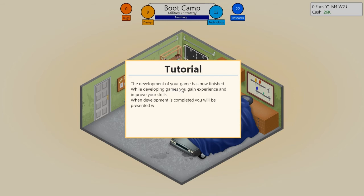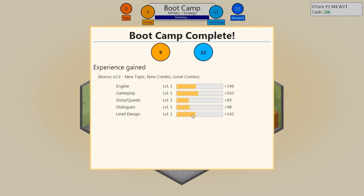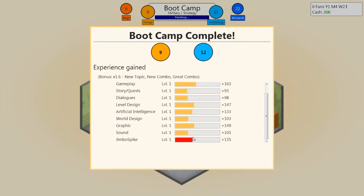The development of the first game is now finished. While developing games you gain experience and improve your skills. When development is complete you'll be presented with a summary of experience gained. We've got experience in engine and gameplay, story quests, dialogues, level design, artificial intelligence, world design, graphics, and sound. I got most points in gameplay by the looks of things. Let's release the game.